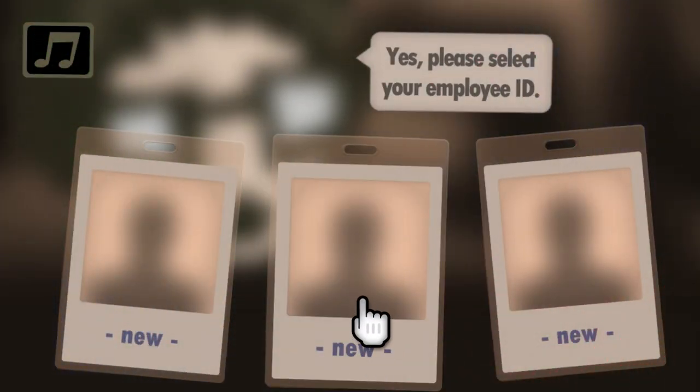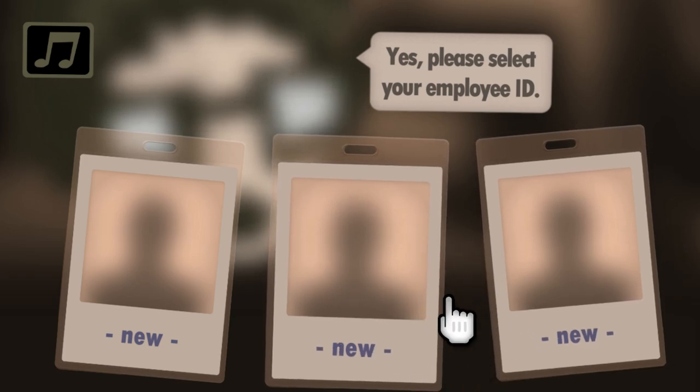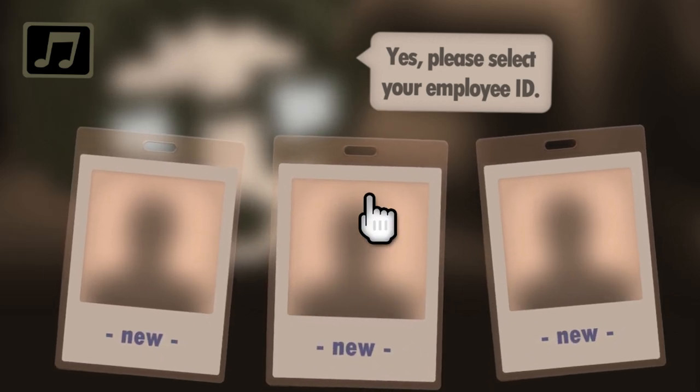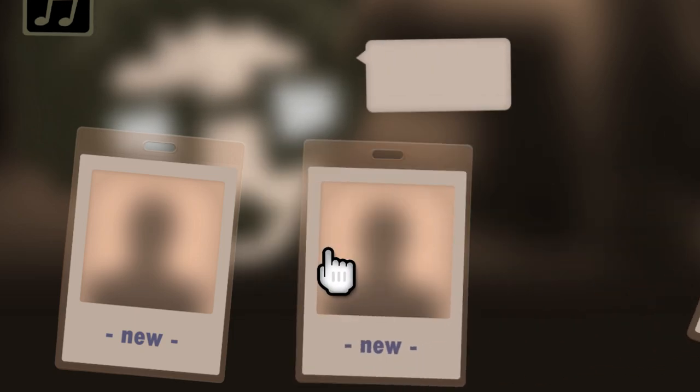Hello everybody, Gabe from Switch Force here. Today there were some new releases on the eShop: Binding of Isaac, World of Goo, Little Inferno, and Human Resource Machine. This is developed by Tomorrow Corporation, the same as Little Inferno and World of Goo. It's a little puzzle game with motion controls — that's actually how you're supposed to play. I'm using the Joy-Con right now, moving around. Let's select an ID and get into this.